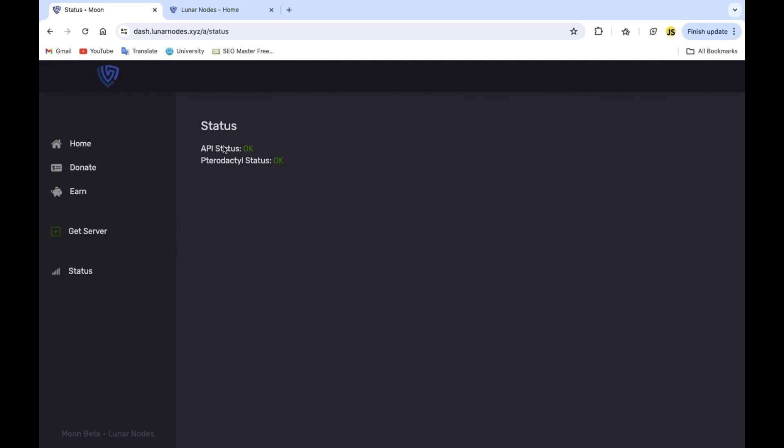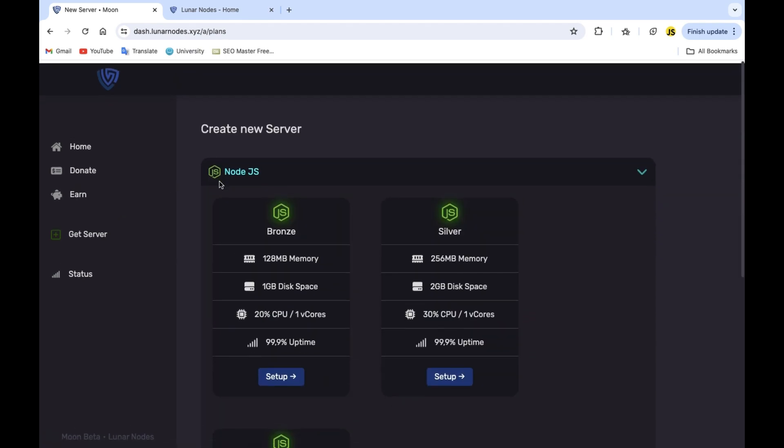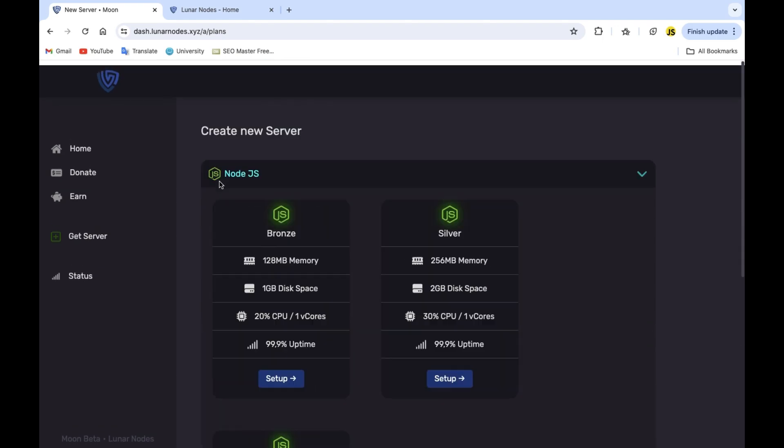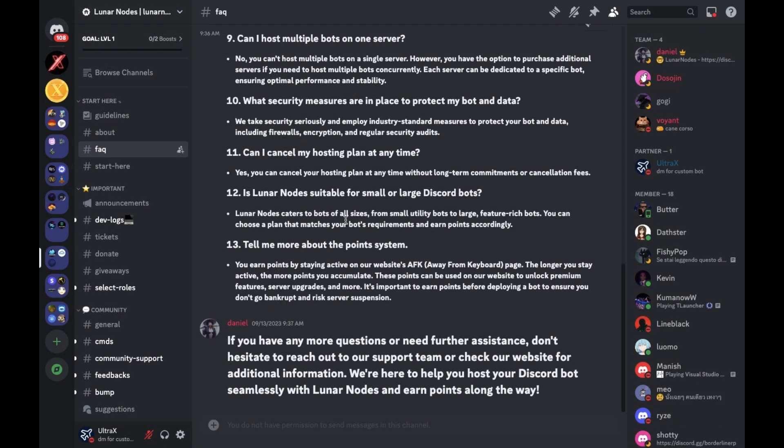You can see here their status — everything is okay, nothing is down, and I don't recall them being down at all actually. Let's take a look at what they offer: they offer Node.js, Python, and Lavalink hosting, which I will cover in this video as well. If your bot is large or small, whatever it is, they can cover it.